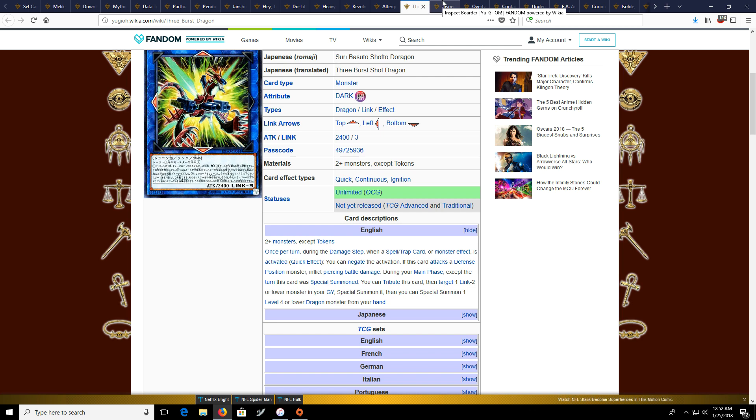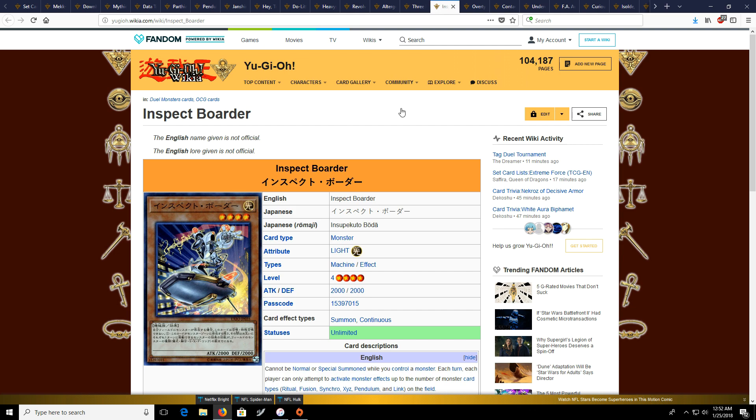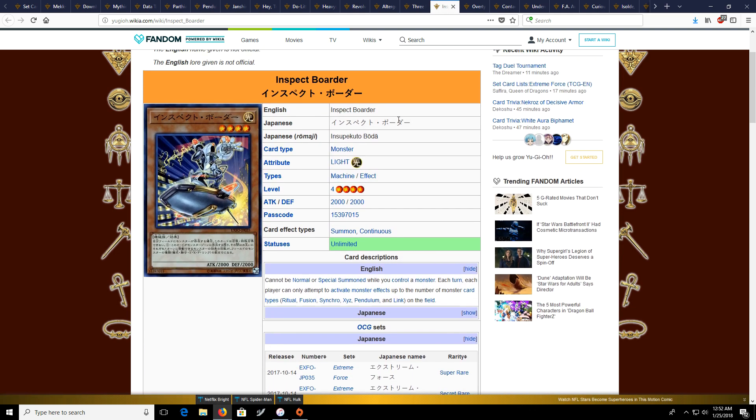I do look towards the OCG a lot for cards to look for, and if I see them being played there in bigger tournaments I will probably suggest picking them up. Next is InSpect Boarder, which is just great for stun or control decks — where you basically just don't want to let your opponent play Yu-Gi-Oh at all. InSpect Boarder is definitely a thing.